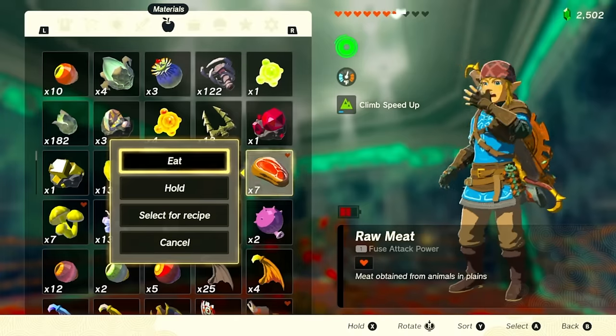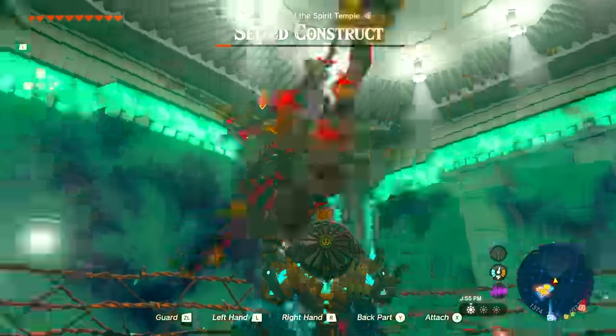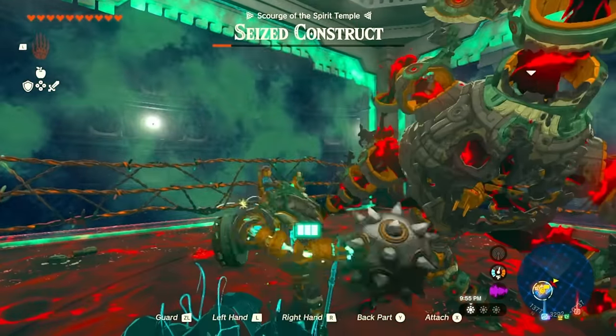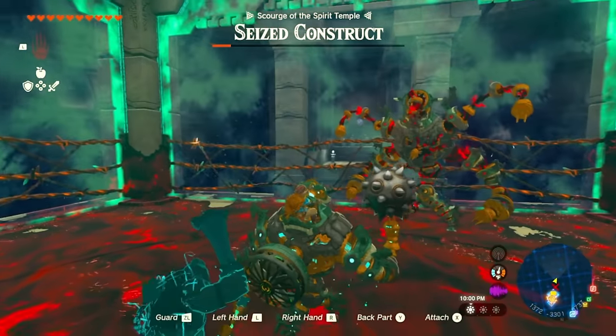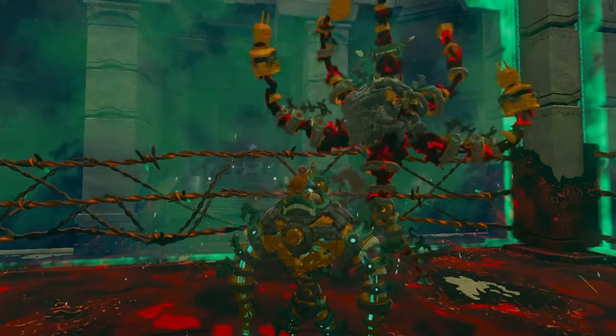It jumps again — eat your food here so you don't die. Aim the cannon at it. My cannon broke so I'm going to shield parry it and hit it up. One more smack into the wall — it's going to dodge me and parry itself, so I'm also going to parry back. And that should do the trick — you're going to beat it and it's going to explode.